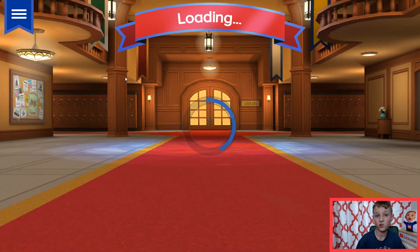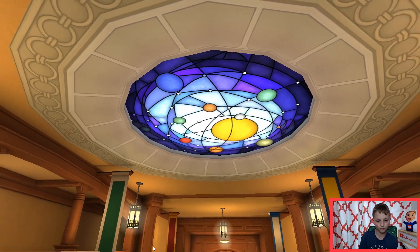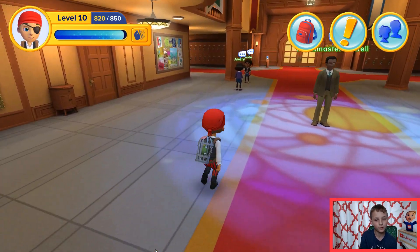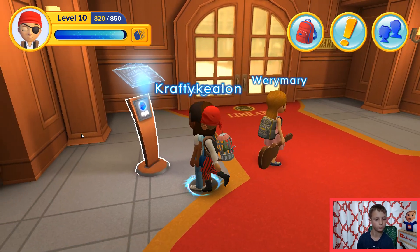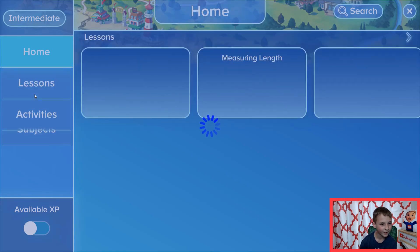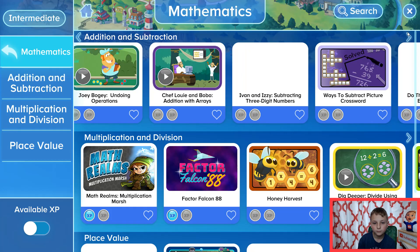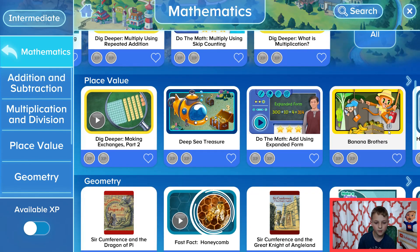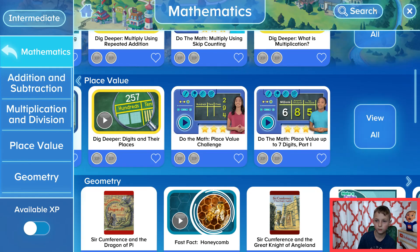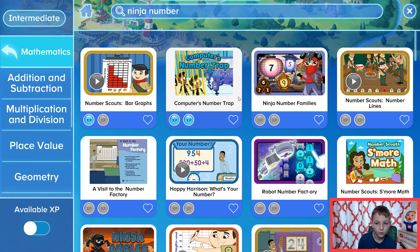We are going to be playing Ninja Number Families on the kiosk. We should already be in the academy, already in the great hall. I'll just click here to the kiosk, then subjects, math... Ninja Numbers. Ninja Number Families.